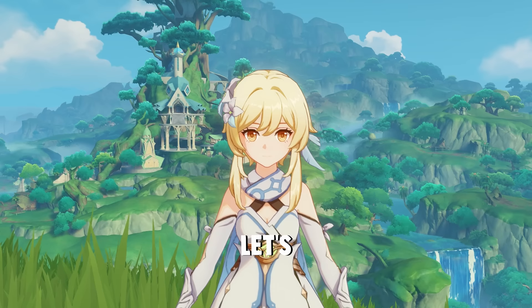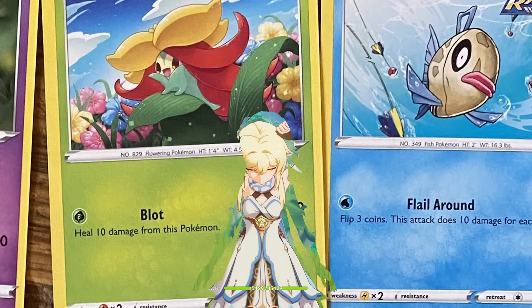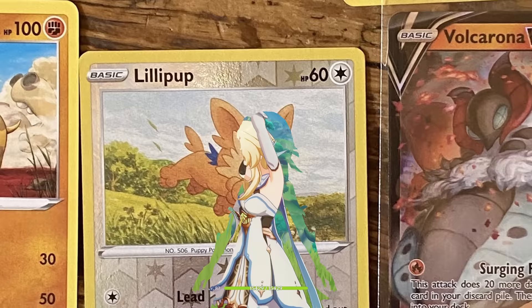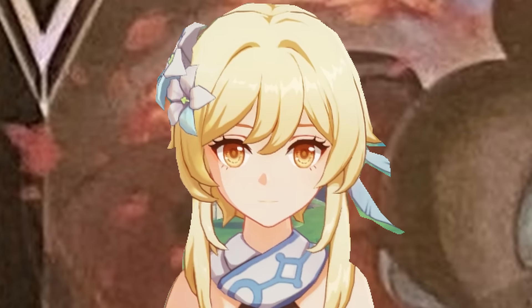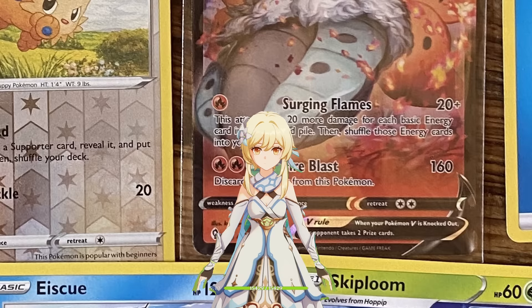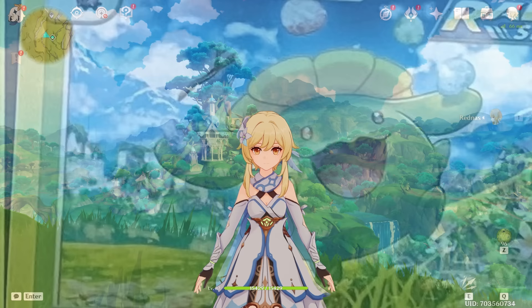But before that, we have to open a Pokemon pack. Here we go. We got ourselves a Lotad, a Woobat, a Gossy Floor, a Feebas, a Hippopotas, a Lillipup. What the heck is this thing? It is another full art - Volcarona V. That is really cool, another full art card. An Energy card, a Nuzleaf, Ice Cube - that's super cute, it's a penguin with an ice cube on the head. And a Skiploom. Very happy Pokemon. I like this one, very cute.